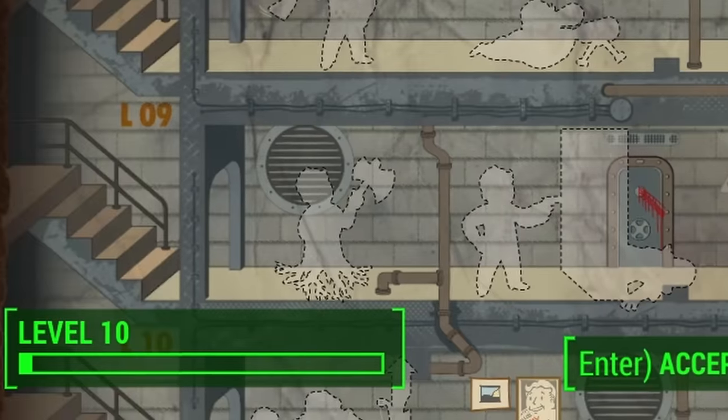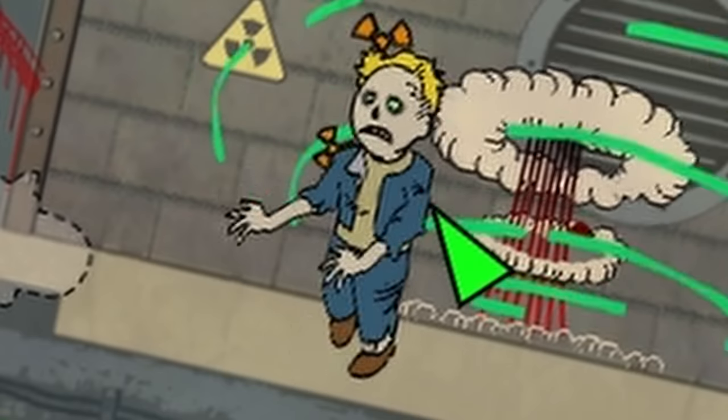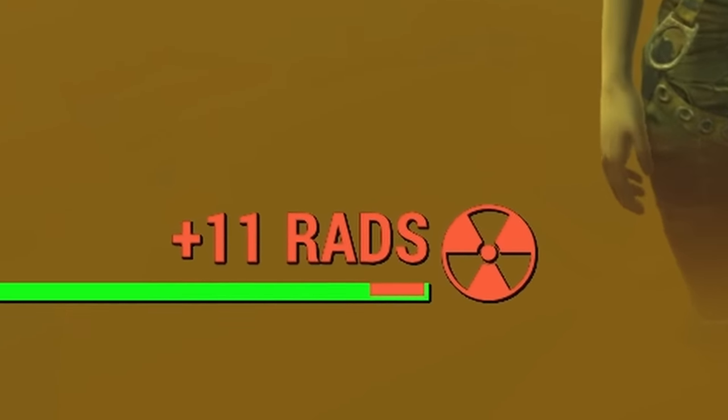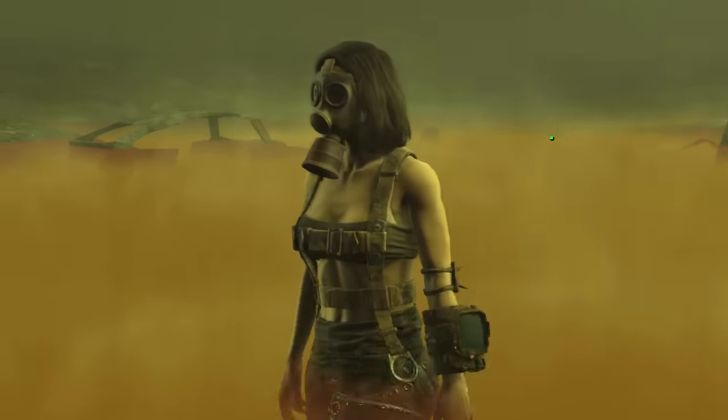I feel I should mention it because I've received lots of comments suggesting it. At this point I'm around level 10, so I decided to take the Ghoulish perk. It's useless — don't take it. In the Glowing Sea, your max health is almost always controlled by how much radiation you've taken, so radiation healing you isn't really too useful, at least with this perk at level 1. Just had to cover that little bit because a lot of people have talked about it.